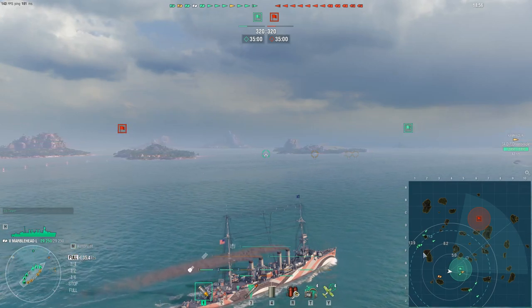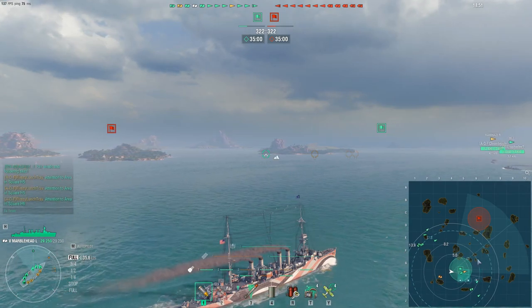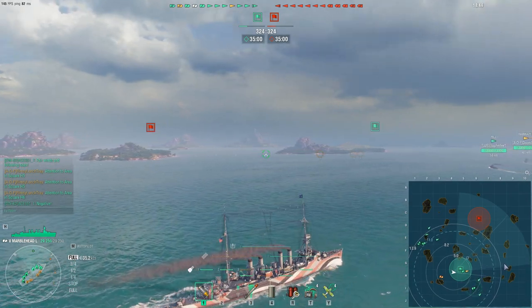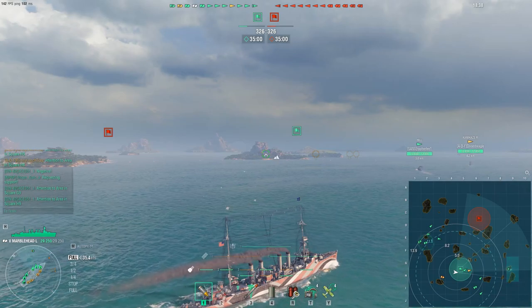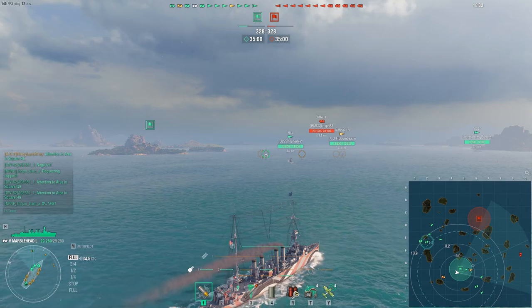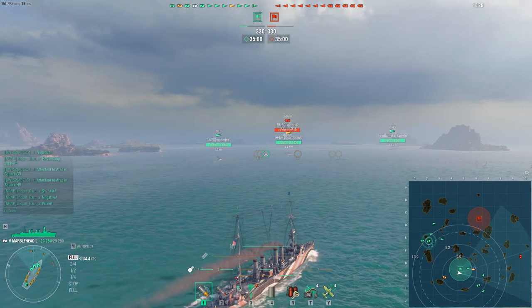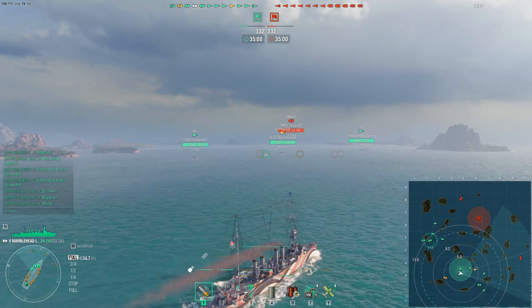In today's battle I'm divved up with two clanmates — Doom Beagle and a new hire, Perfect Ender. We're helping him out since he's new to the game. We tend to take newer players through tier four and tier five randoms in different classes. This time he's in the very fast New York, and we're pointing things out to help round out his battleship play.